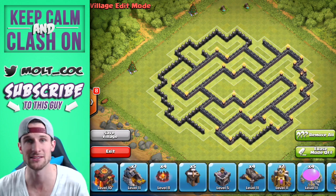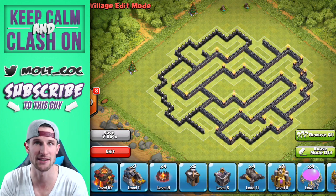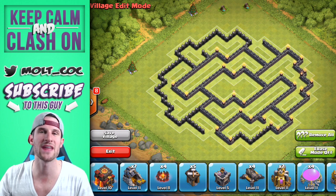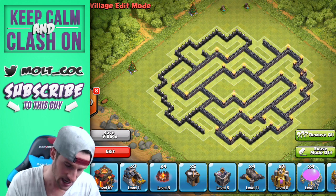Here's the base design — this is a money base design. Since I have a Town Hall 10, there are going to be some things not included, like Infernos and things of that sort. But this is the money farming base because if you're farming, you want to protect that money.